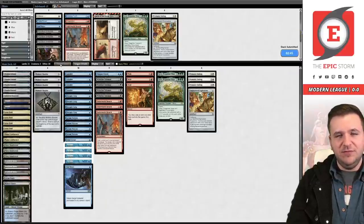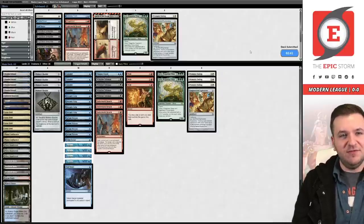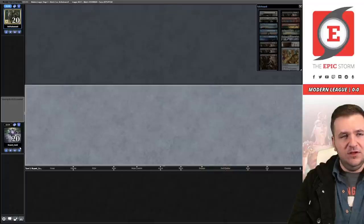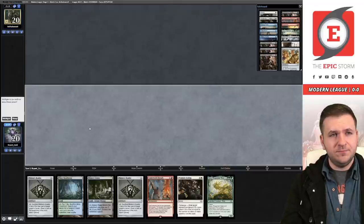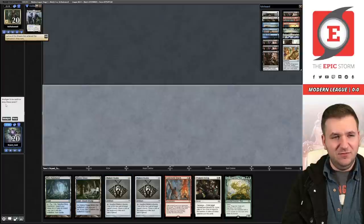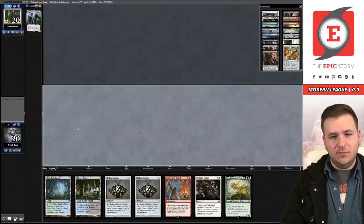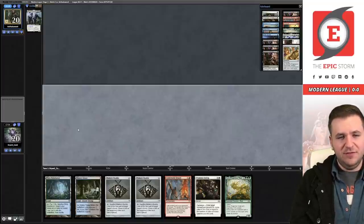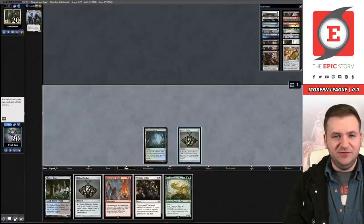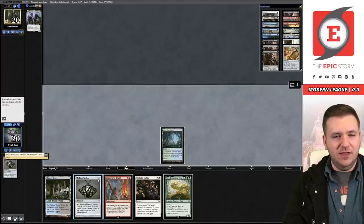Sometimes in my experience watching others play Magic, bad stuff happens and they tilt off and stop making good decisions. It's just a game — you'll play thousands more in your life. Don't let variance tilt you; focus on the things you can control. Waiting for opponent to reveal their cat. This hand is a keep — you have two redraws on the Brazen Borrower so you could get greedy for Aether Gust, but if you do that you have to naturally draw the Lotus.